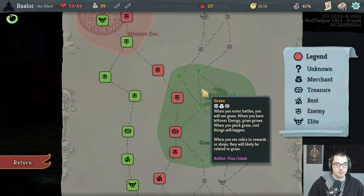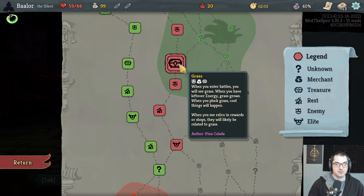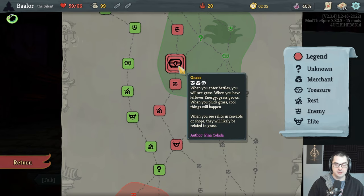When you see relics, rewards, or shops, they will likely be related to grass. So we'll get a grass-related relic out of the treasure chest — I don't even know what that means actually.